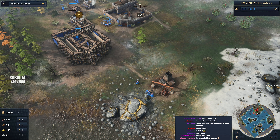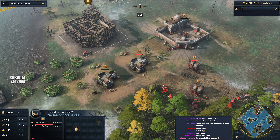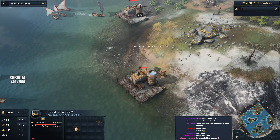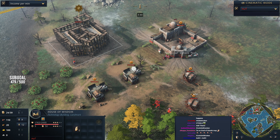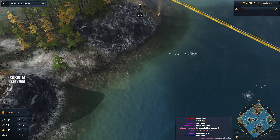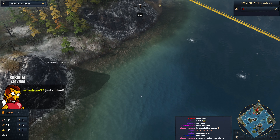We'll take a look over at Hutt and see how he's doing. Hutt also going to be adding his House of Wisdom. But you can see the difference in economic style these players have — Hutt is going for a double dock opening, which in my opinion is definitely the best opening. You could probably even go triple dock if you can find that third fish.